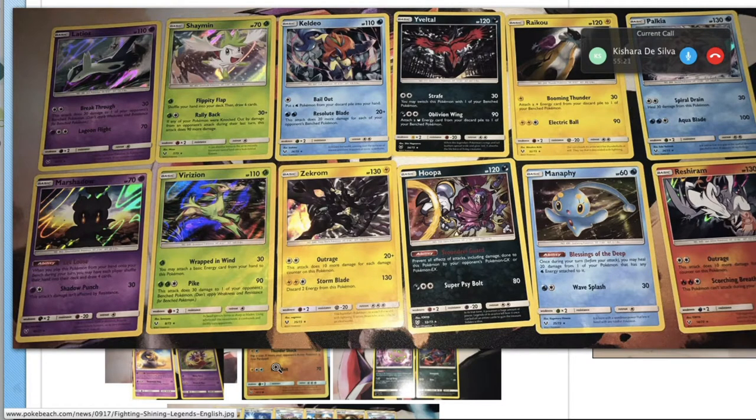Shaymin has an interesting attack — a sort of consistency attack. Maybe that attack could be used in the Genesect deck we were talking about, because with Venusaur you could pair it up for one energy and do 120 damage. But the consistency attack costs a Grass Energy, so it's not free. If it had a free consistency attack like the old Chatot G, now we'd be talking. 120 damage for one energy is not bad, but it's not going to set the world on fire.